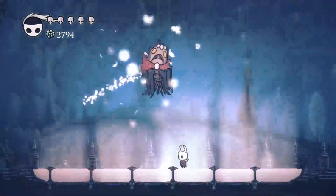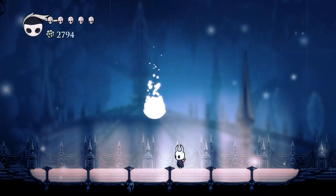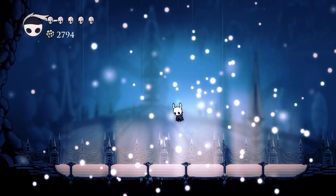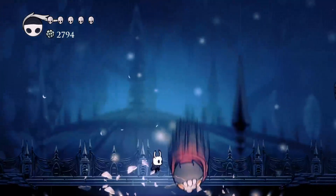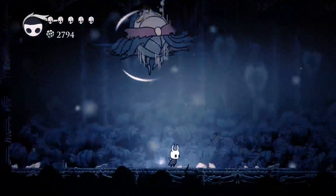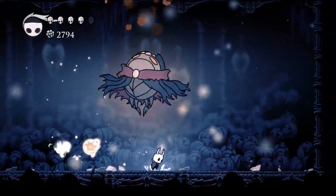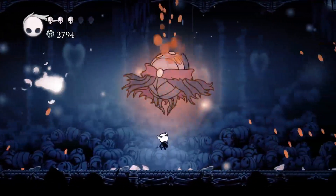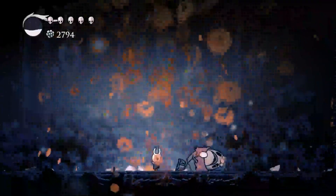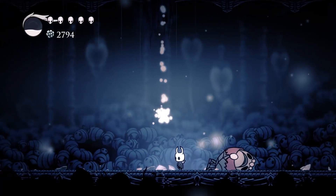And that's it — that was very easy. You know what they say about giant floating glowing things: jump into them. Psych — he's not dead yet; we still got another phase. At this point the dive bombs he does will not cause the lingering shock waves. Now he's just gonna sit around for a little bit, giving you enough time to hit him or heal, depending on whatever floats your boat. And there we go — now he's dead for real.